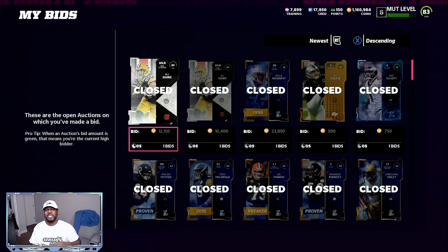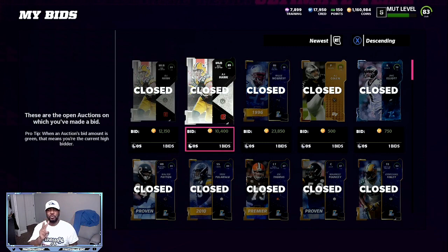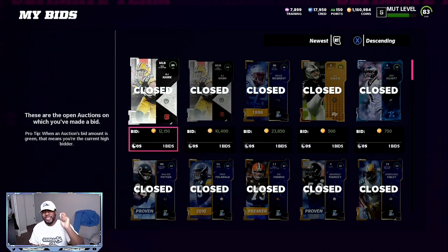To create the 93 Team Builders, you're going to need one 91 overall. You want to get that 91 overall for 23,000 coins or lower. If you can snipe it for 20,000, 19,000, or 18,000, that's going to help your overall profit. Then you're going to need two 89 overalls — you want to snipe those for 12,000 coins or less.